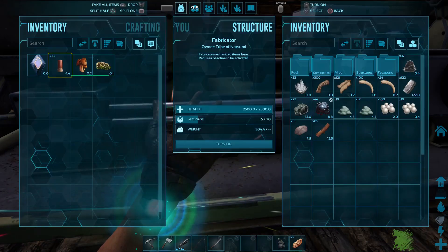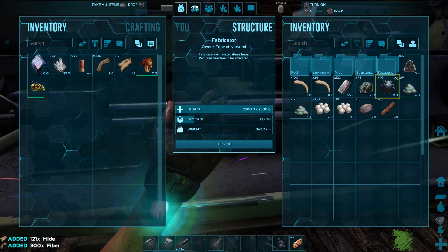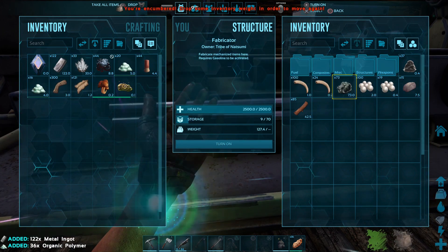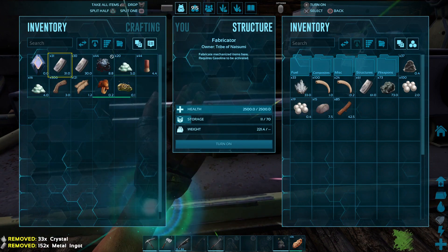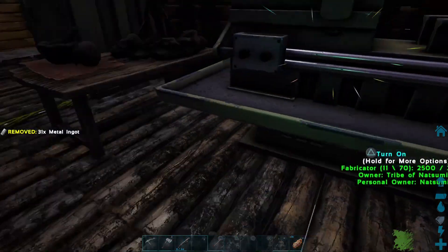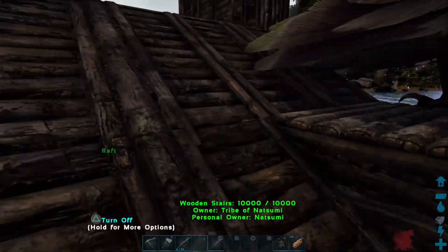So we need: crystal, fiber, hide, oil, polymer, and metal — but not that much. That should do. All right, follow me lad.